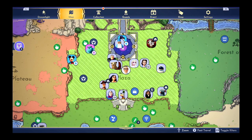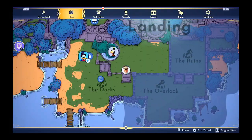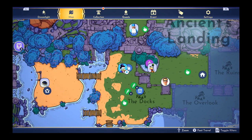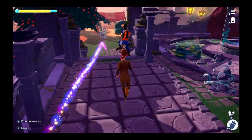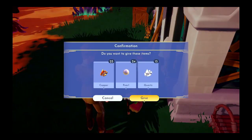Let's head over to Eternity Isle, because I have gathered all the materials we need for Scrooge's shop over there. I'm sure Scrooge is here somewhere. Excuse me Goofy, I need to talk to you. That's why I've come to find you. So we are giving him 25 copper, 24 pearls, and 15 quartz.